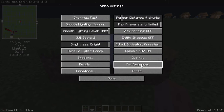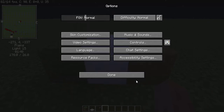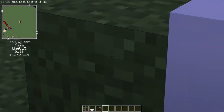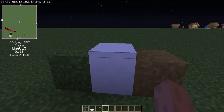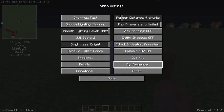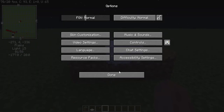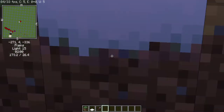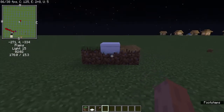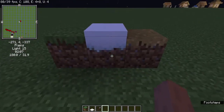Well, some people like these and others don't, so they go into their video settings in OptiFine, go to Quality, then click Better Grass — Fast. That works. Personally I hate it, but I know other people like it. However, there is a large issue: what if you don't have OptiFine but you still want the Better Grass option?